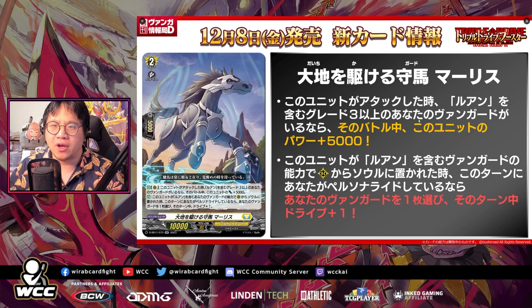This is the only kind of restriction for Luhan — it requires persona ride, meaning it's grade 4. This gives Luhan an extra plus 1 drive, which doesn't really matter that much because when you ride the Luhan Maris, sure it's extra pressure in a way, but it doesn't really add to your hand. It does give you a second attack with triple drive, so you might hit an extra front or a crit, which is cool, but it still doesn't add to your hand. You still have to pressure very, very hard with the card.